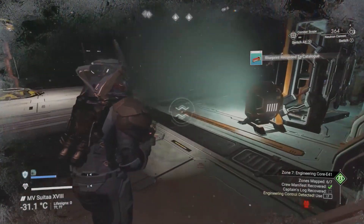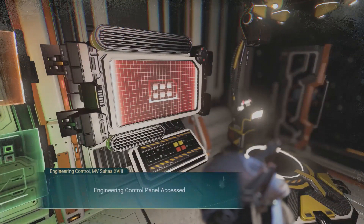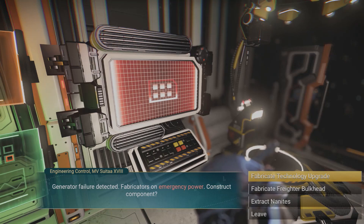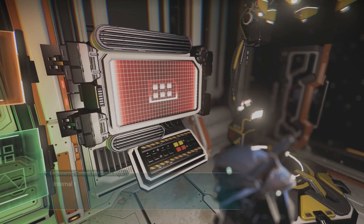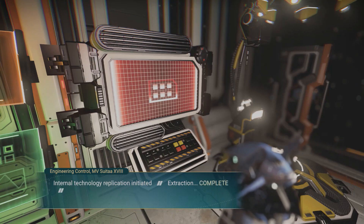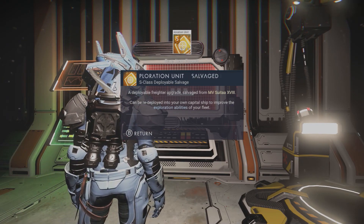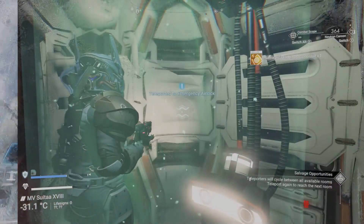The main feature you're here for is the engineering control, which is where you get your freighter upgrades. Not every derelict drops S-class, but when you find one that does it will always be S-class — just fabricate the technology module. You can also create cargo bulkheads here. If you're only getting A-class on a particular freighter, go to a new system to find a different one for S-class drops.